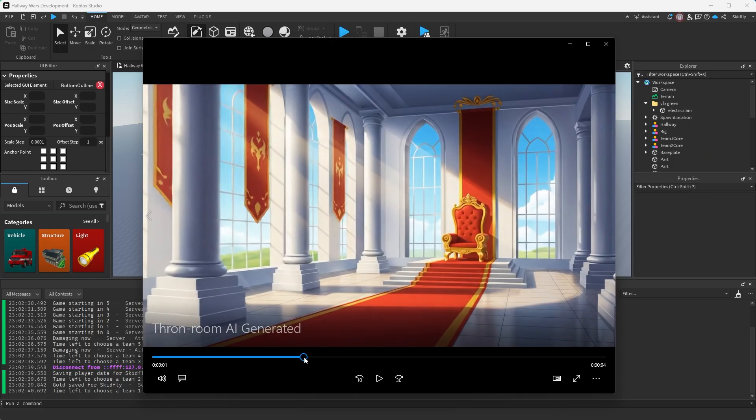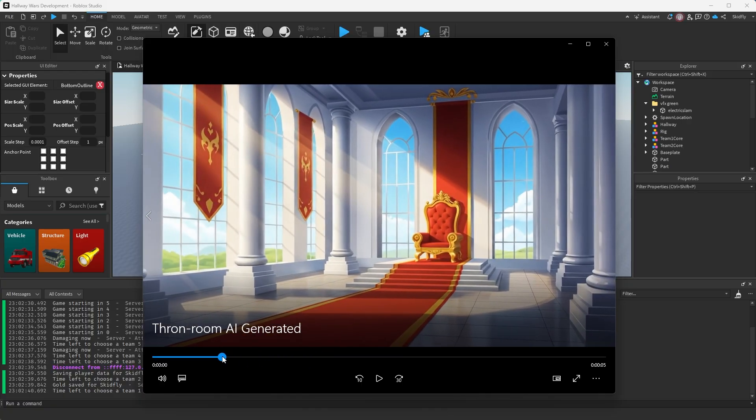You'll be able to see enemy colors really well, weapons and things like that. I think this is a really good map for that. So this is going to be my inspiration. I don't think I'm going to get anything as nice as this, but let's see what I can do.